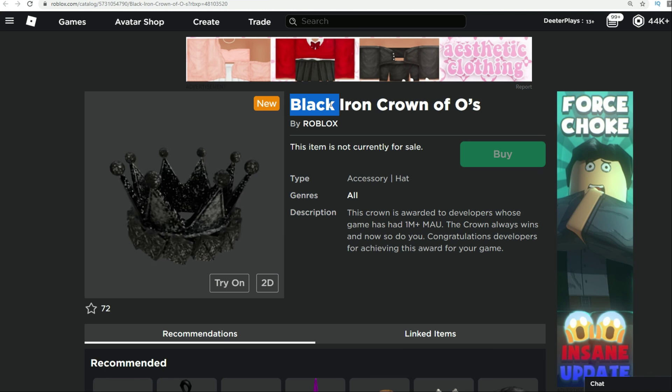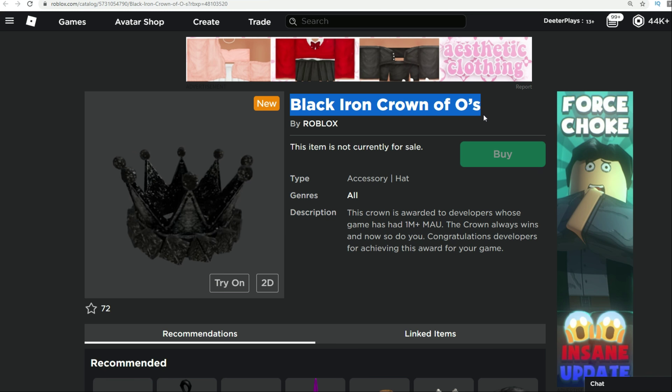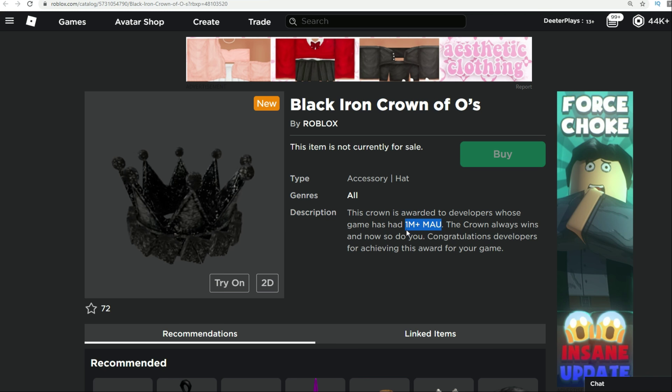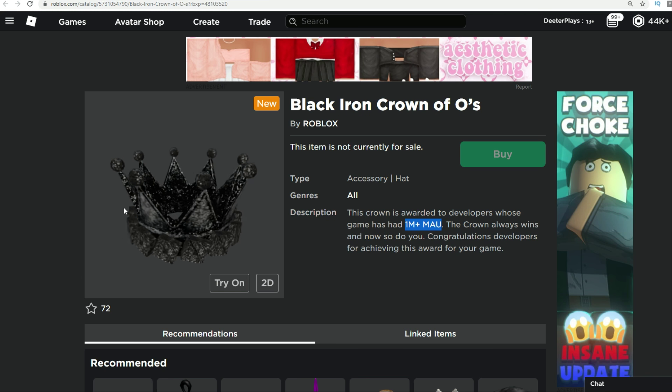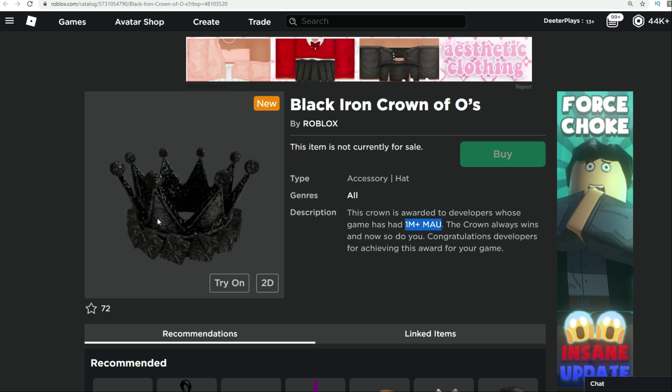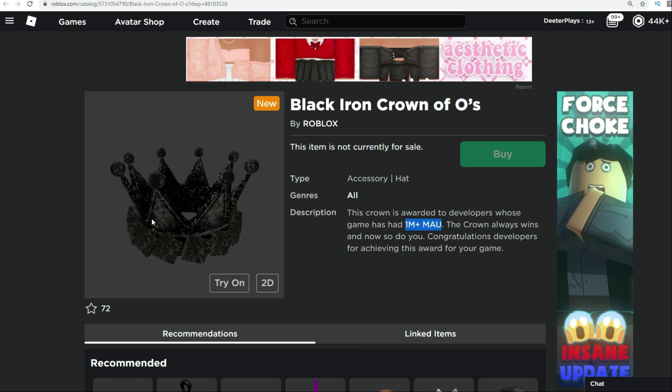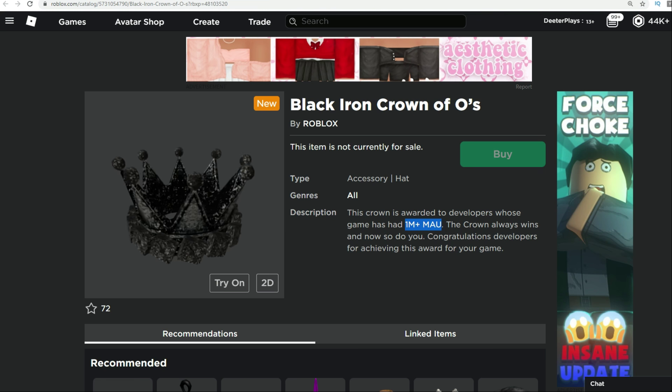The Black Iron Crown of O's is for people who have 1 million plus monthly active users. If you see somebody wearing this one, they are a legit developer. The next number is also 4.